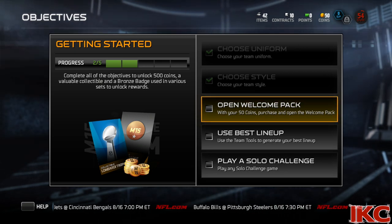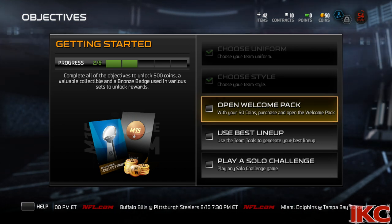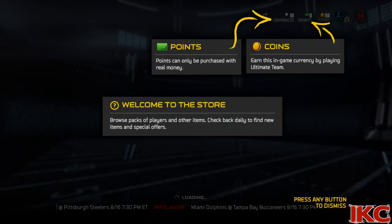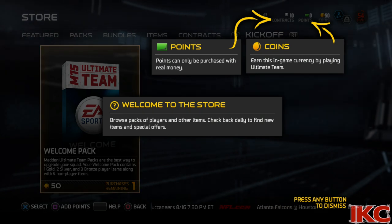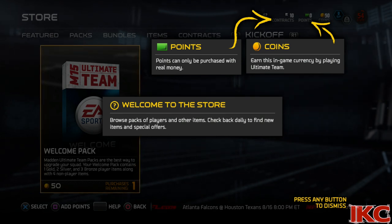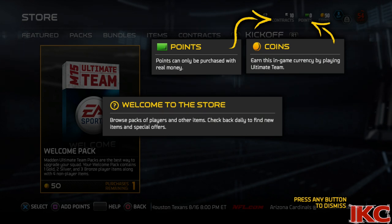Alright guys, so like that man just said, it's time for me to open up the welcome pack. Then I have to use the best lineup for me and play a solo challenge. I will say the solo challenge will be in another video because the game was way too long — even though it was on 2-minute quarters, it felt like forever. But let me explain a few things real quick: points can only be purchased with money, and coins you can win by playing Ultimate Team.